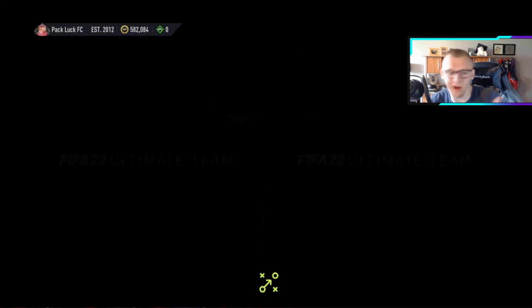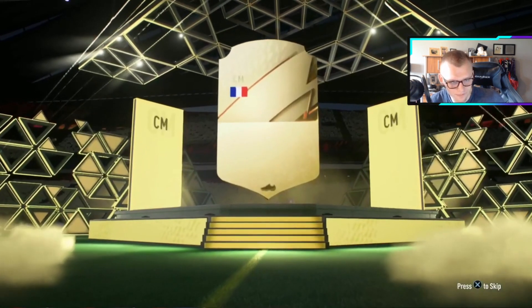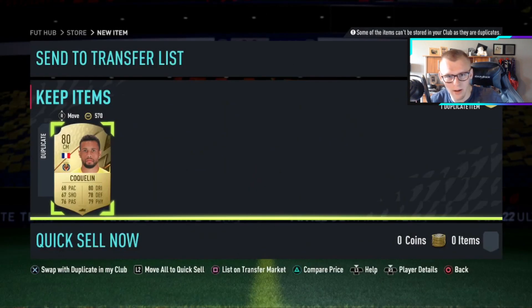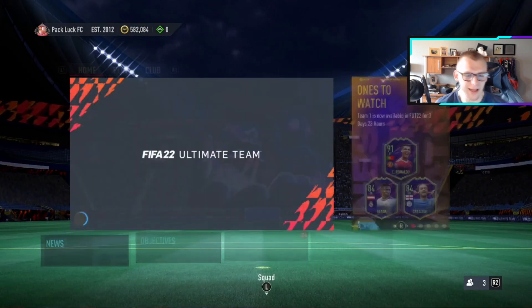I'm going to show you some good ways you can grind this if prices are getting too high or if you want to find different ways to have fun with it. First one we open — no board, no walkout either, but we get an 80-rated. What you can do every single time you do these SBCs: if you get a duplicate untradeable, put it in your next SBC. You'd only need four players instead of five for the 78-rated-plus.